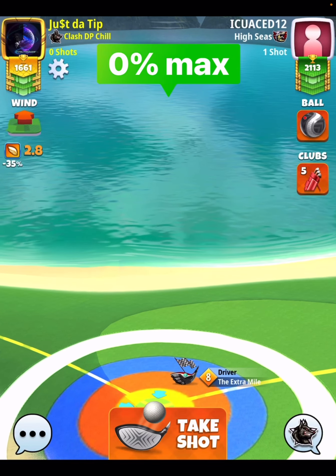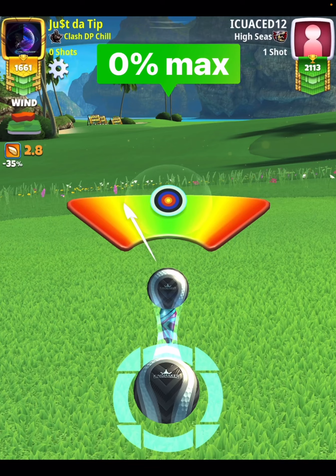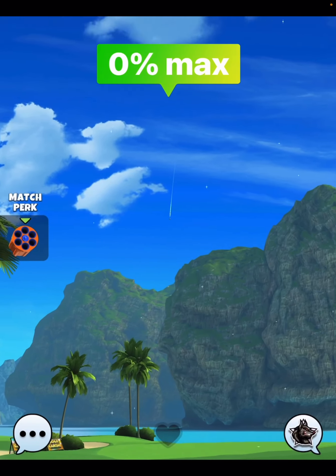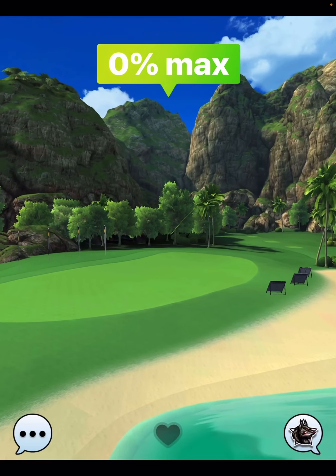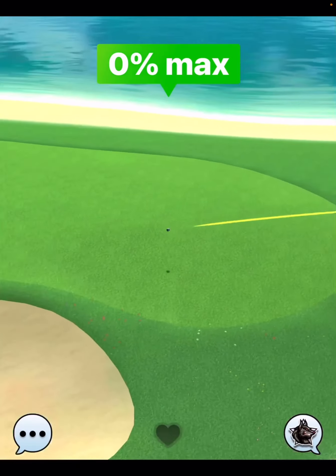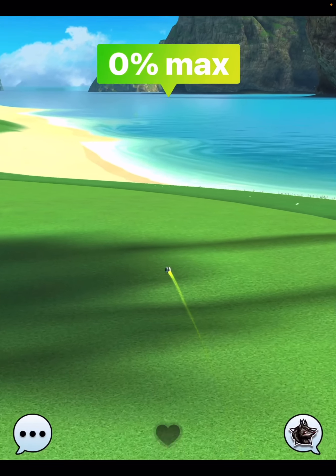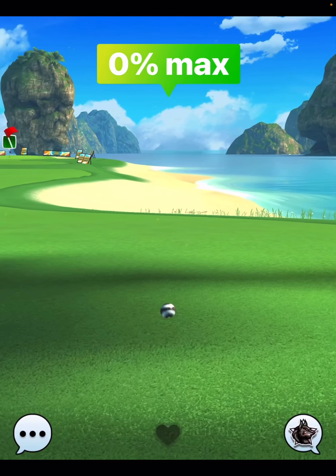We're going to go five top, three bars of side spin to the left, and then we're going to curl until the left edge of our ball is completely covering up the inner blue adjustment wall target. You'll see here, this will get you to land on the fairway very nicely. If you can get this type of yardage, you'll be in a great spot for shot number two.